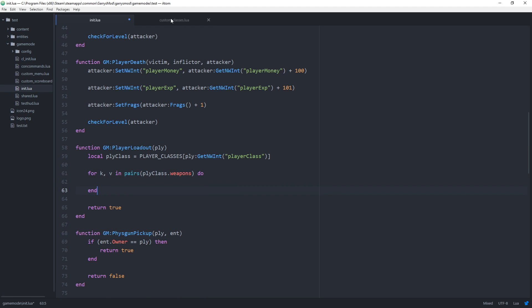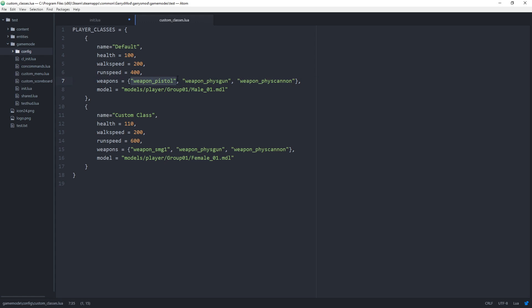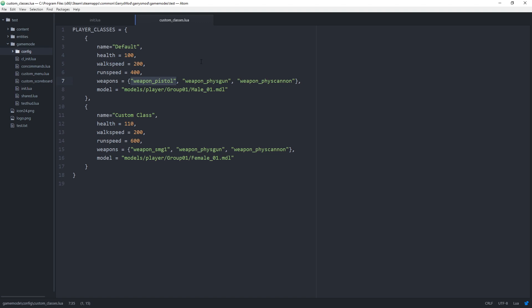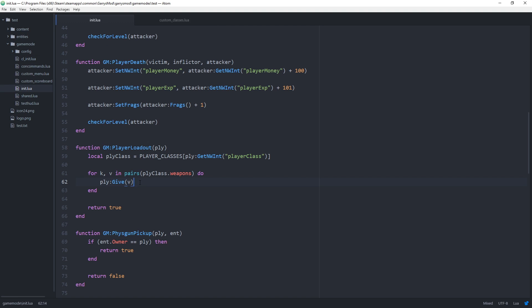This will loop through every single weapon — weapon_pistol, fizz gun, and fizz cannon — and we want to give each of those weapons to the player. To do that, we use player:Give(v). That value will first be set to pistol, then loop again to fizz gun, then fizz cannon, giving us all of those weapons.